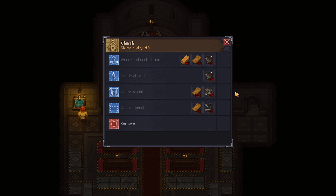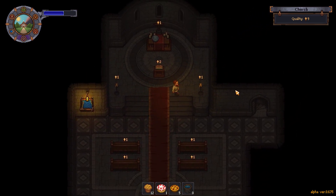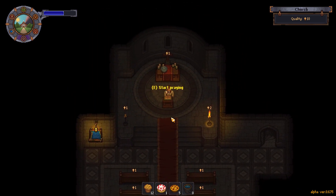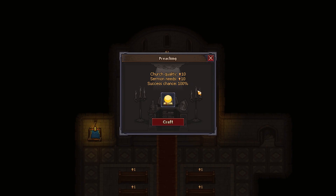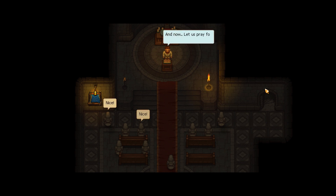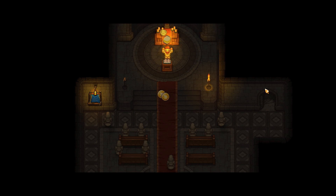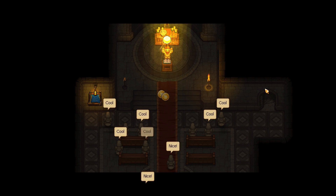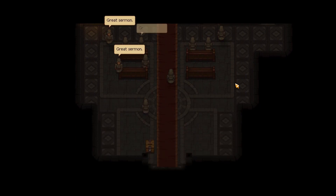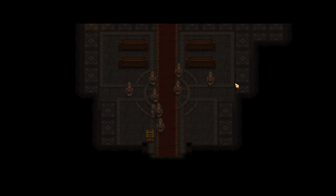What do we need? Confessional — another church bench. The wooden shrine needs a wooden beam, that requires the circular saw. The confessional is probably going to be the next big thing. Let's get the candles going. Don't mind me taking this up to you in the middle of the sermon. Our graveyard is slowly getting better — not amazing yet but making progress. We'll get a little bit more money this time.